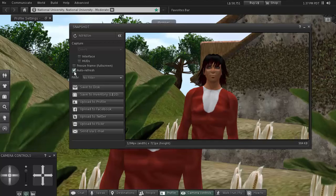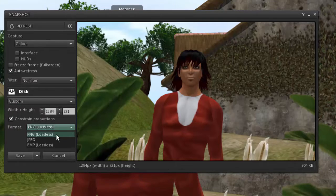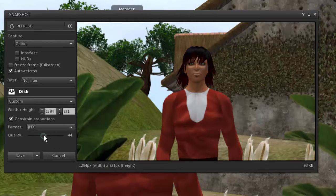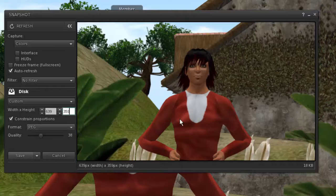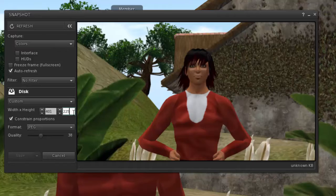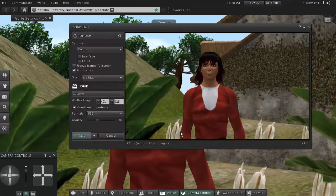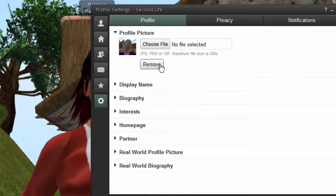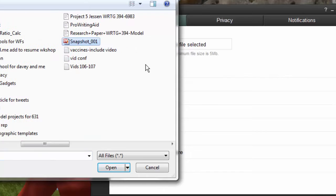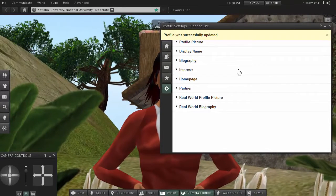Once you've gotten the snapshot you want, click 'Save to Disk' — that's free. Save it as a very low-res JPEG, slide the quality down, and make it small — maybe 400 by 225 pixels — then save it to your desktop. When you go to your profile, click 'Profile Picture' and upload whatever you want to represent yourself. You're doing it for yourself but also for me and your classmates so we have a visual reference. The next time you log in, you will have a new profile picture.